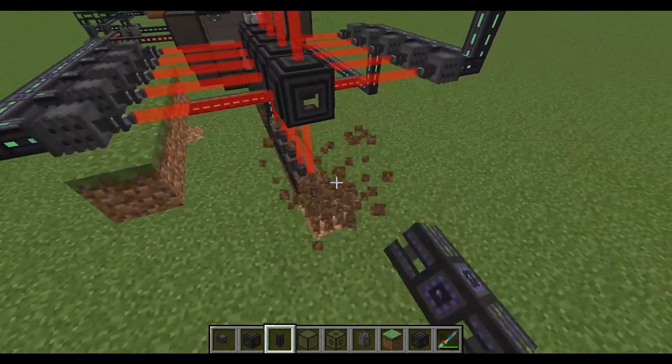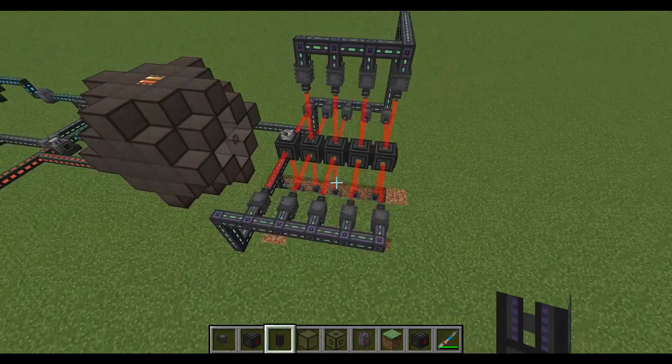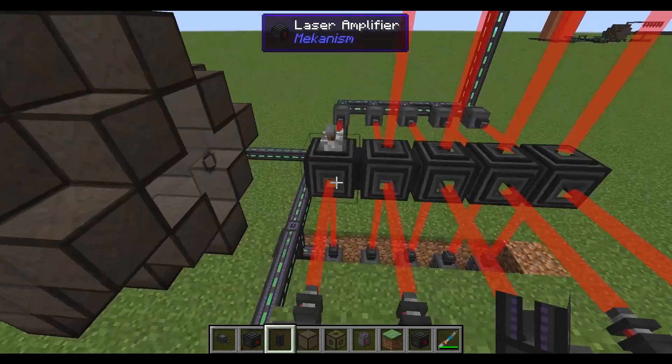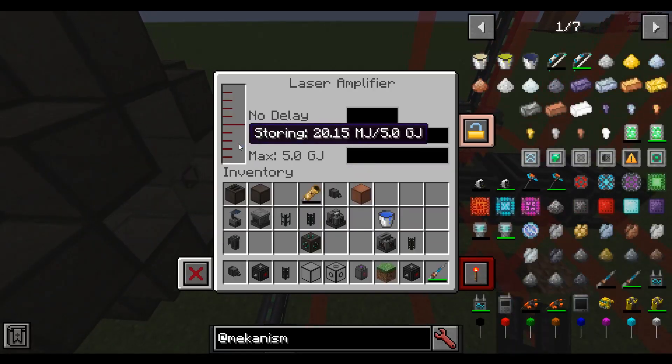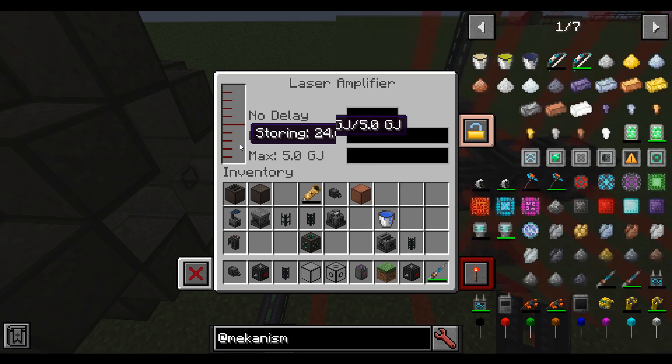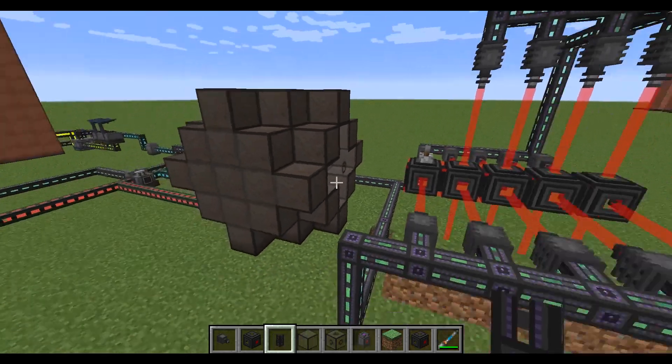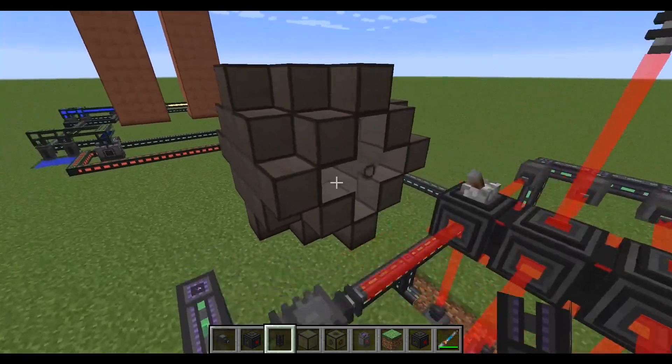I've got the lasers set up on all four sides. At this point, we just need to wait until the laser amplifier has enough charge. You can see it's charging up slowly — we need to wait until it's about 1.5 gigajoules. You can add more lasers to make it faster, and make sure you have a strong power source. Fast forward until we have it charged up enough. Now it's charged up — we've got about 1.6 gigajoules and we're ready to go.